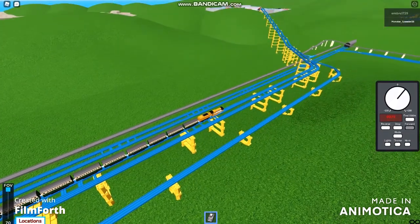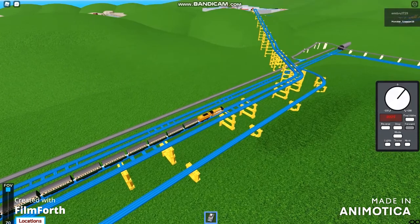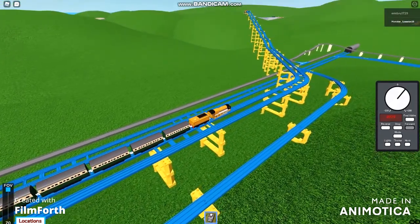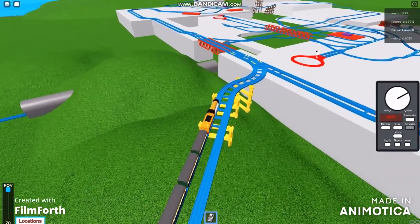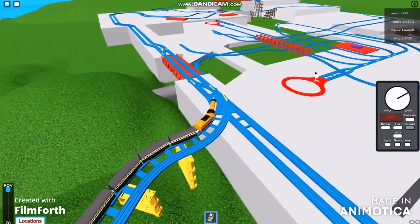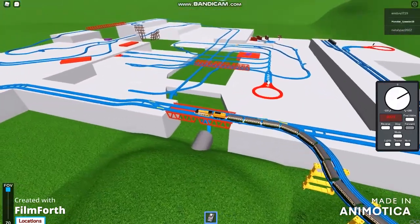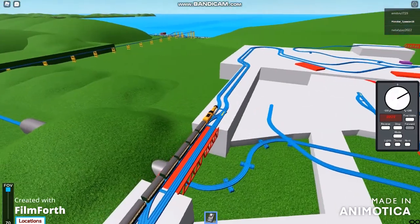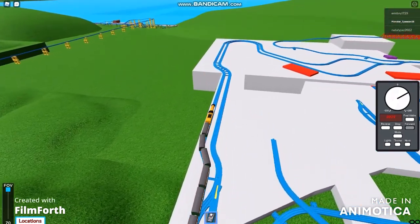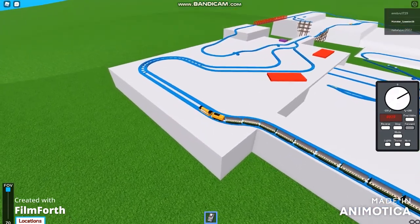Looks like we've already entered the skyway and we're about to enter some kind of town. We've entered the city town and the train has been cleared. It looks like a quarry or something. The station was right at the beach — I can see where some kind of station was out here.